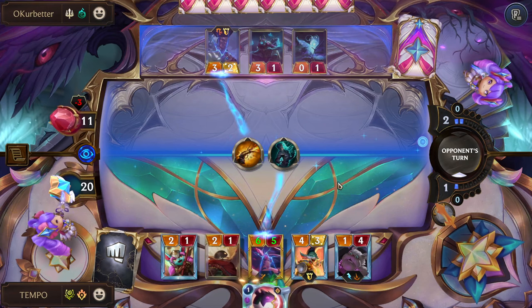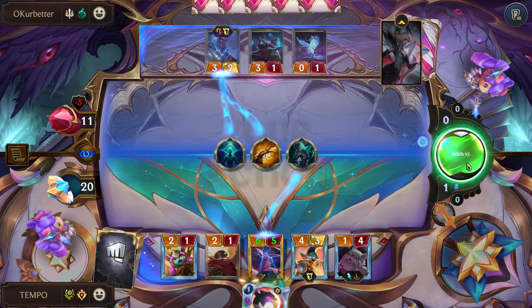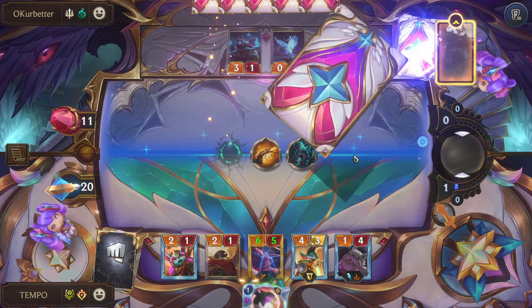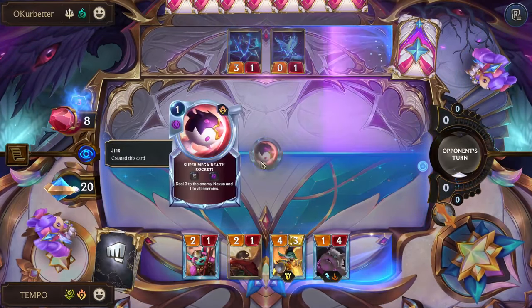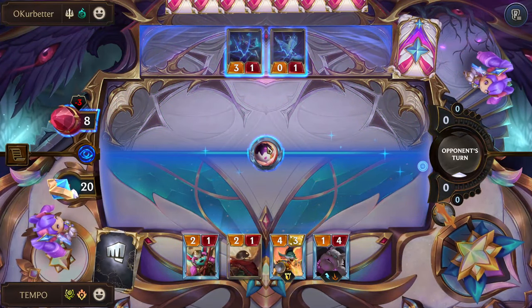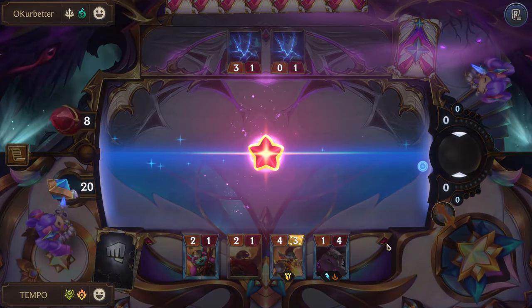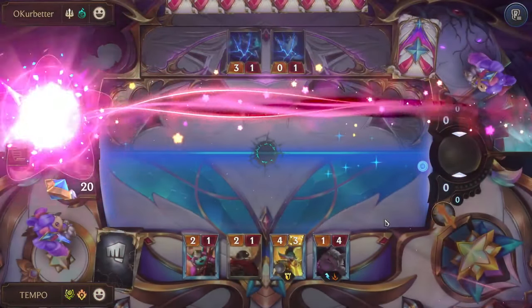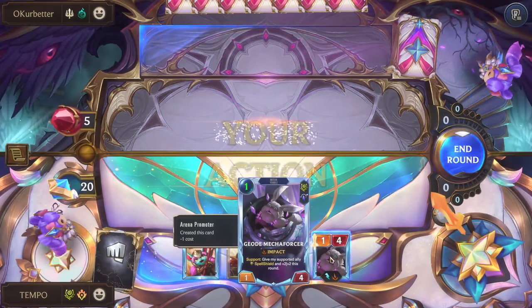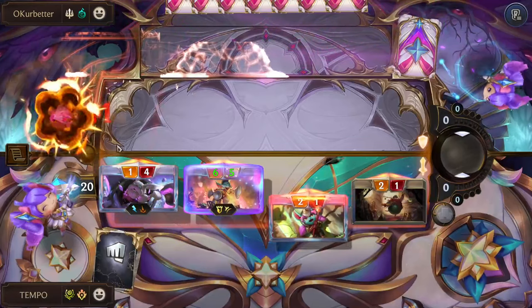It's Glimpse — sure, I don't care. I was worried it was Hate Spike because Hate Spike would prevent more damage. Obviously we don't care — we just Super Mega Death Rocket, then attack, and we have lethal. I knew Vengeance was coming; I was trying to play around that the entire turn. Really fun animation — love the Star Guardian skin. Extra damage, nice and clean.